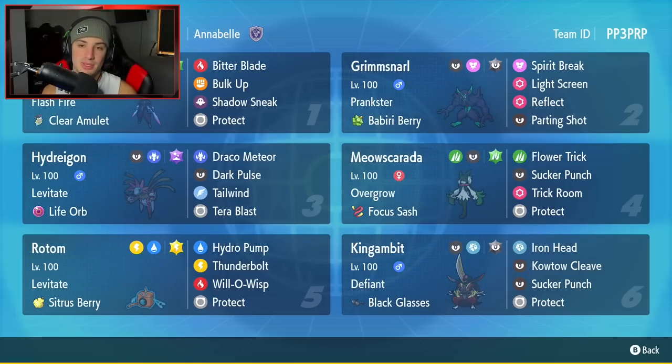Starting off in the top half corner with Cerulege — everybody loves this Pokemon, and its design is absolutely amazing. It is still super strong on the ranked ladder. It has Flash Fire as its ability, the Clear Amulet as its item, and it's rocking Bitter Blade, Bulk Up, Shadow Sneak, and Protect.